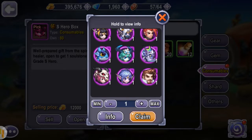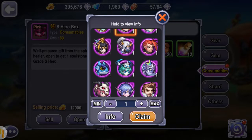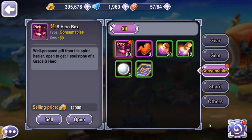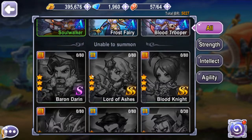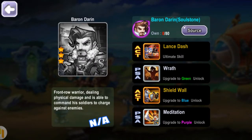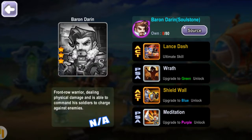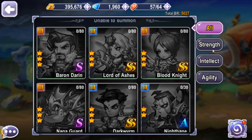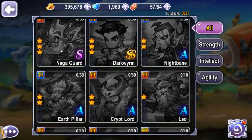I can pick a character — I don't know which one is stronger. Here they are, so S-Rake, huh. You can't see their portraits or anything but you can see their skills. I can sort by... I just gotta go down the list and look at them all.